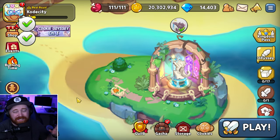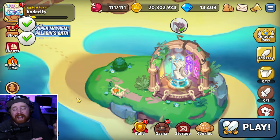As you can see on the right-hand side where our list of quests are, we've got a brand new quest that we need to click on, with an exclamation point.